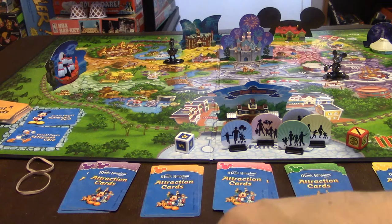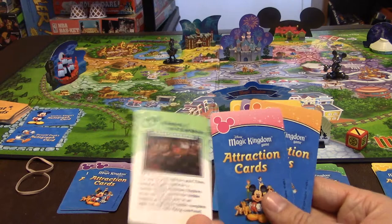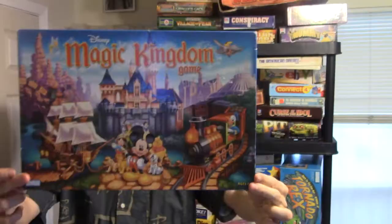A player wins by visiting all five of their attractions and then exiting the park. Every time they reach a location, they reveal that card to show the other players they visited it. Once all five are revealed, they must be the first to exit. The first player to exit after visiting all their attractions wins the game.